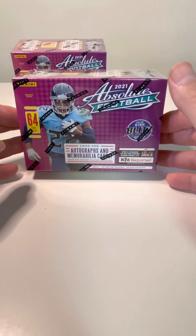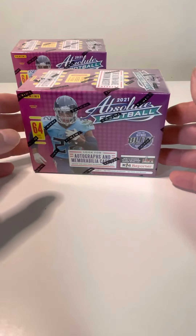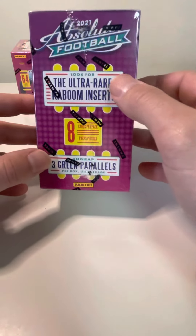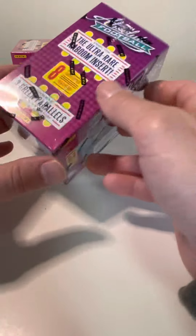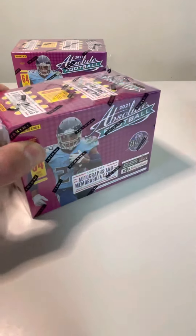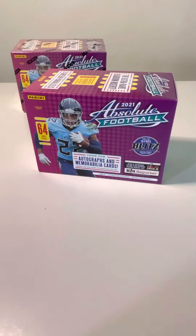Obviously you can get autographs and memorabilia cards. But the kabooms — the kabooms are the things that people are looking at. The ultra rare kaboom insert. You do get three green parallels per box. I picked up two blasters of these and I'm looking forward to cracking these open to see what we get.